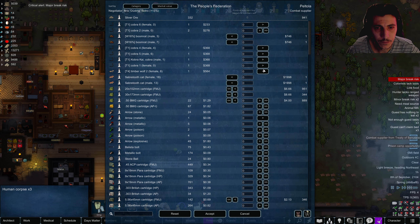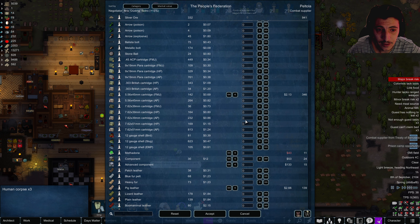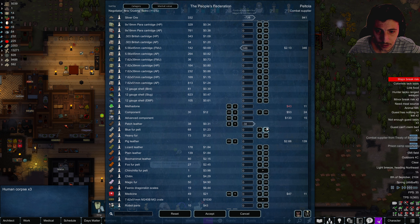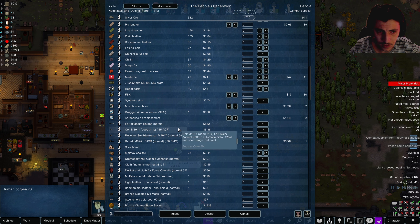Come over here and trade. What have you got? I could sell some of my cobras — I have so many cobras right now. Five-five-six, yeah I want it. Hold on to this, hold on to this — maybe more medicine, I don't know.